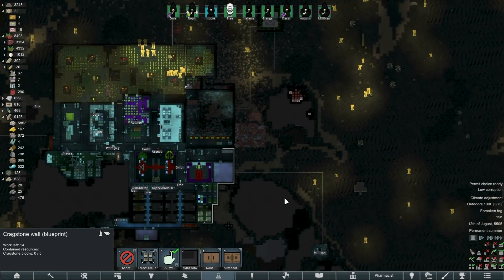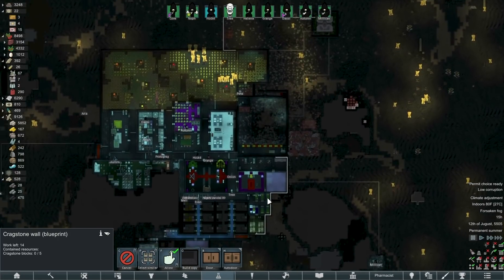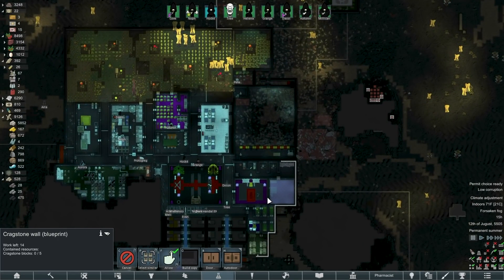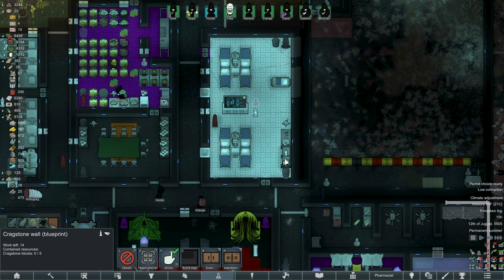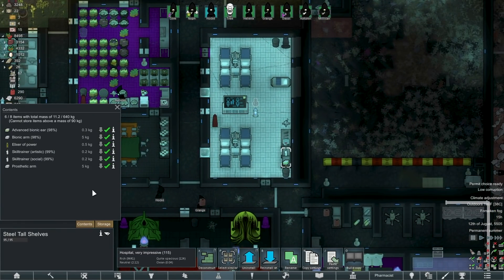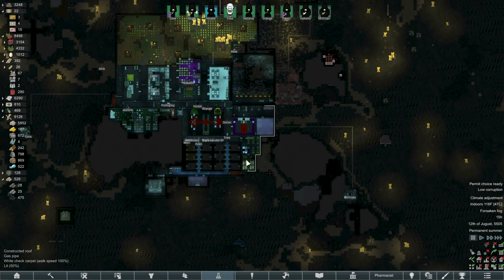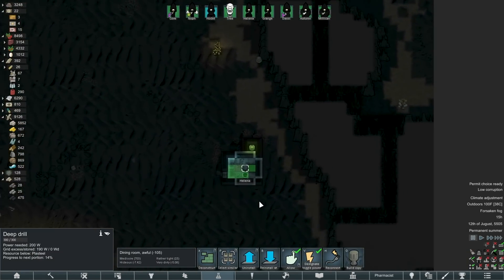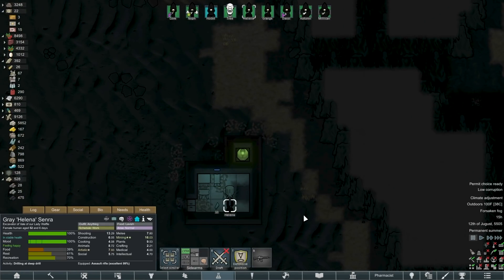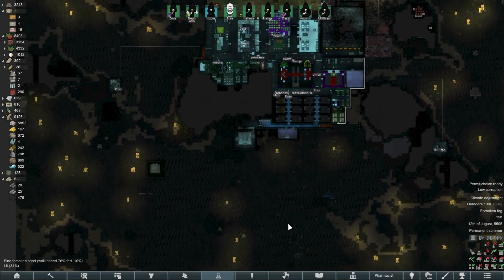Anyway, so build that. I still do need to make a bionic arm for Hockey — actually no, I need a bionic leg for Dassey and an eye for Autumn. So we'll get those taken care of soon hopefully. I also have these skill trainers — artistic and social — I don't know what to do with them. We are really low on plasteel because plasteel is the limiting resource forever. It's nice that Helena is down here drilling it.